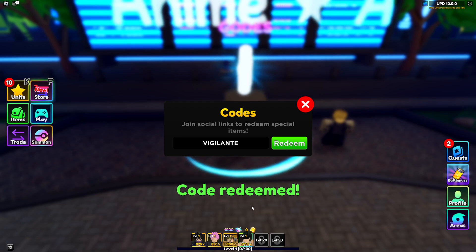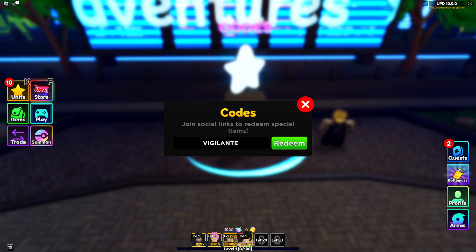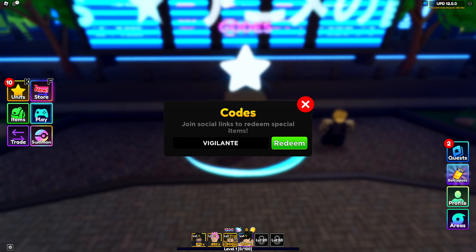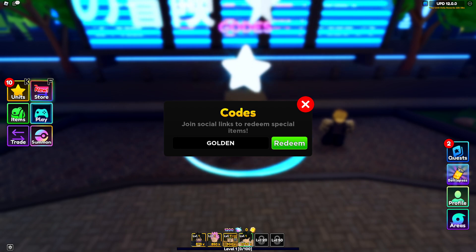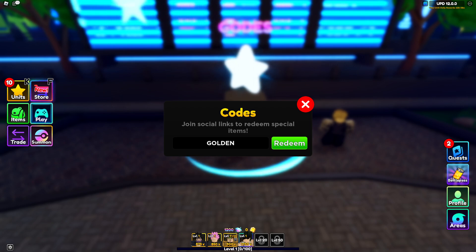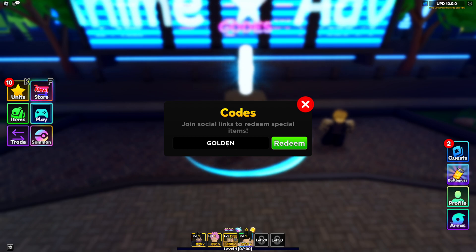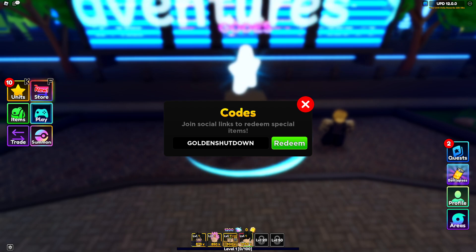This first code gave us a bunch of gems — like 1K or 600 or something. We got a bunch of gems for this code. The next code is 'golden' and you can redeem this code as well for a bunch of gems. Redeem all these codes because you can get mythical units in game.